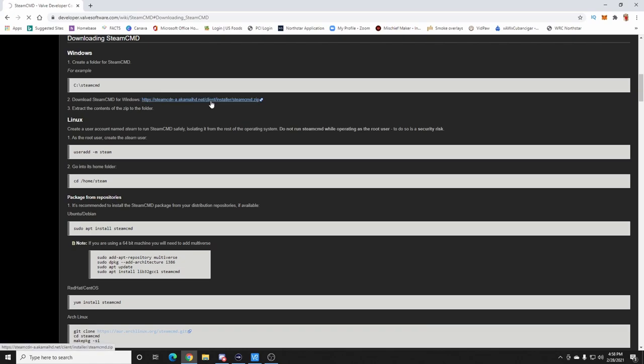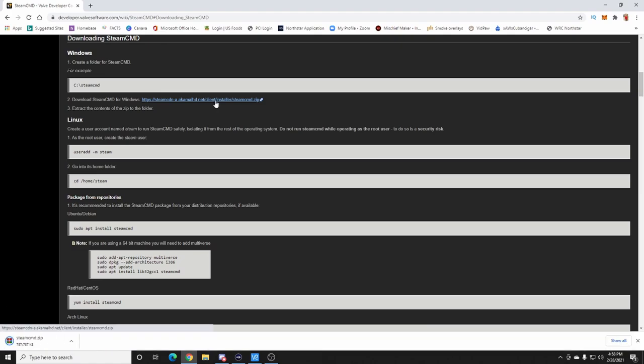Go ahead and click that link, hit download, and you should be good to go. We're going to download the SteamCMD zip and get it going, then I'll show you all of the commands that are needed to make it work.